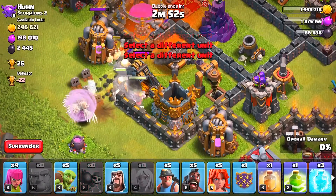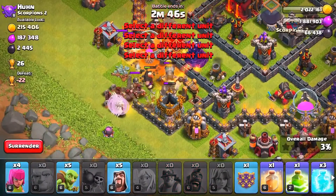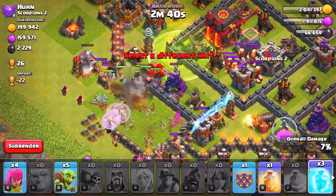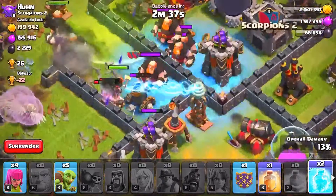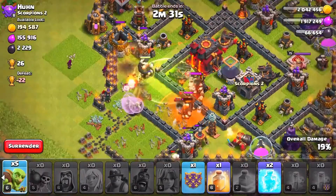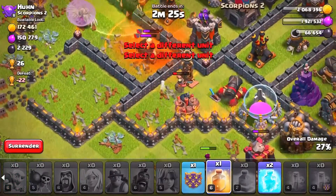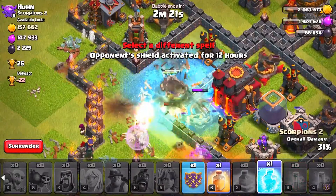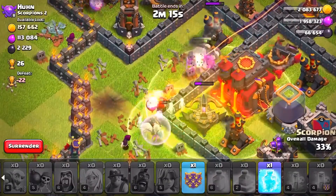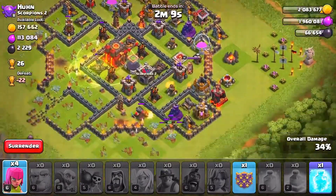We're now going to spam in all of our wall breakers, also dropping in the five healers, the five valkyries, a couple of miners, and the hog riders. We have five wizards — let's drop them in, and drop a jump spell over here. Let's also drop in a rage spell on the giants and the archer tower, then another heal spell in a couple of moments. Dropping in the five goblins — but where should we drop the heal spell? All of our units are actually dead. Wow, okay — this is not really helping at all. Dropping the rage spell on the expo. This is not working out at all.